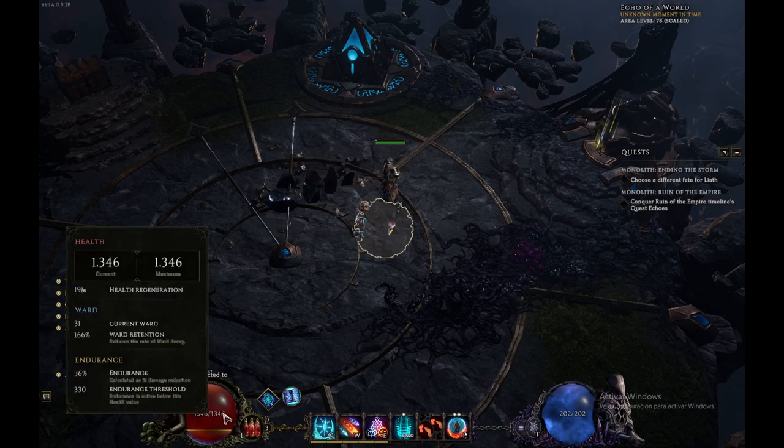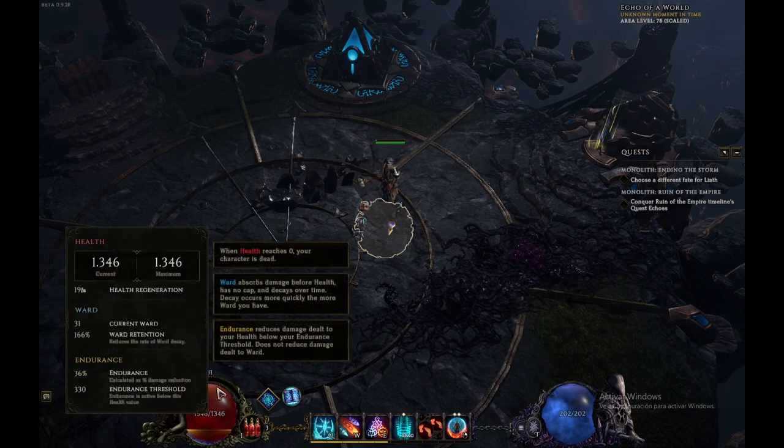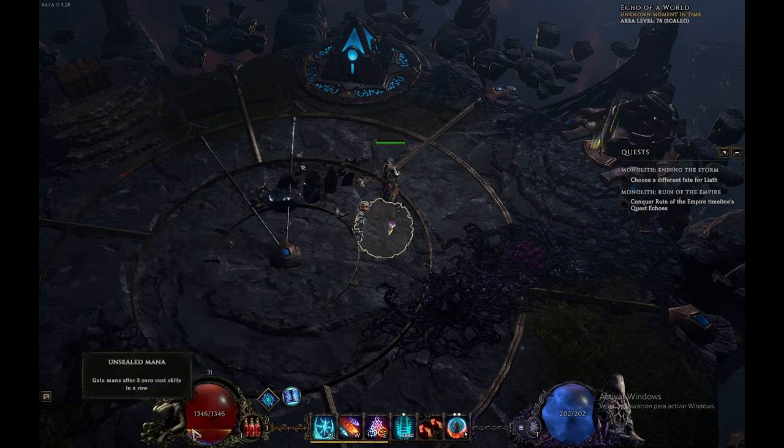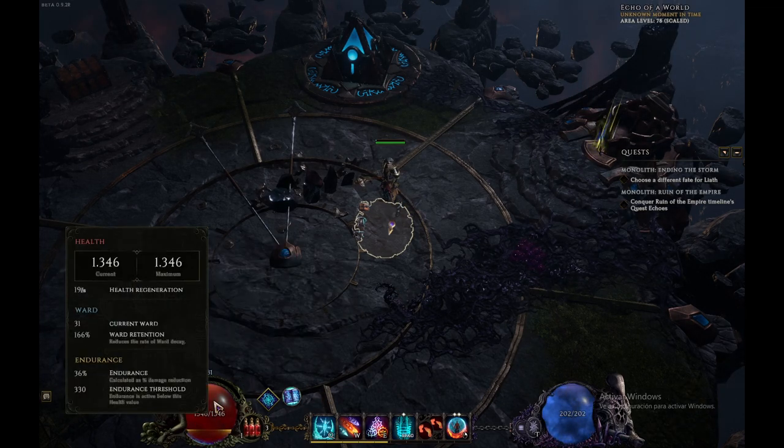The Ward acts like an energy shield in Path of Exile. I don't recall anything quite like it in Diablo, but basically it covers all your life — it protects your life before hits, so damage goes into Ward before it touches your health.